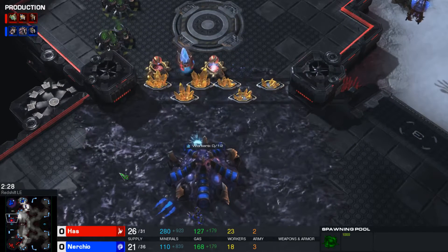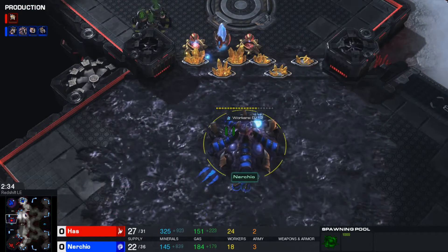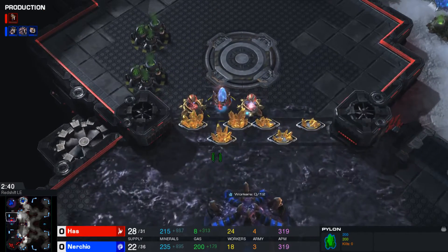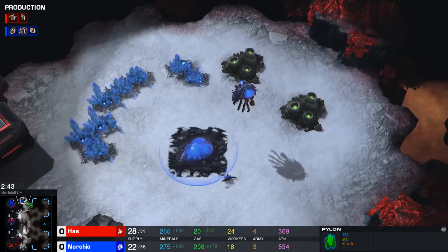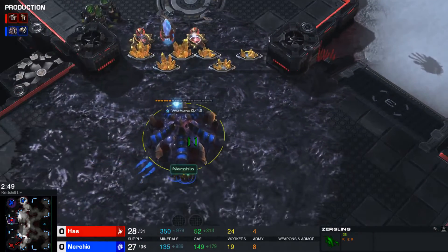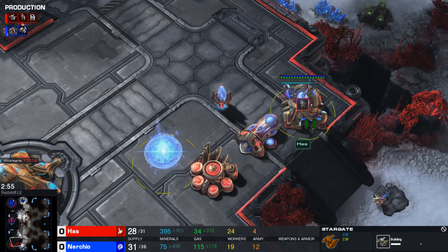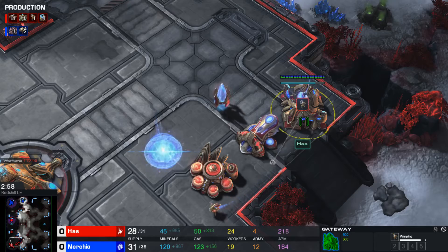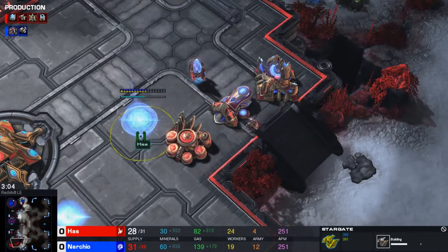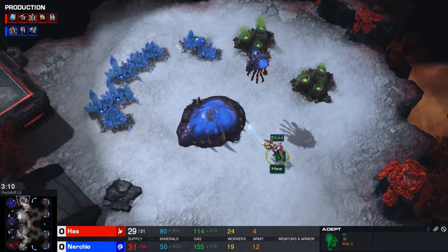I'm still kind of blown away as to why Nurcio decided to go for the gold base on the opposite side — you can't even get any gas or anything. He must have just wanted to close this game out very quickly. He decided to go into his natural expansion instead, but this is going to really hurt in the long run. On the opposite side, Has is going for a stargate, a little different than what he's been doing in this matchup so far — I like that a lot.